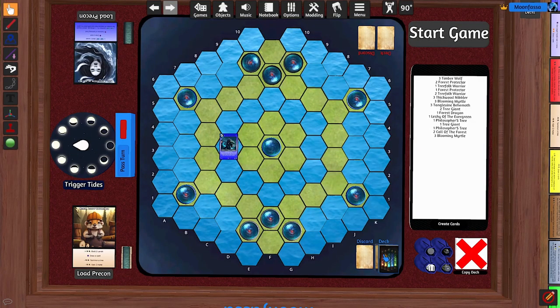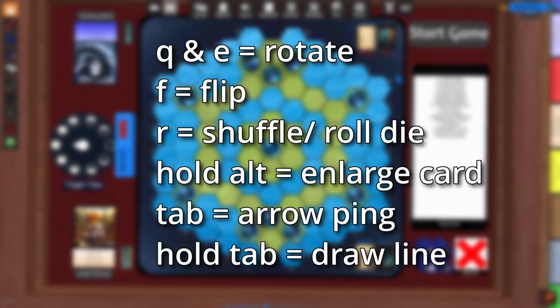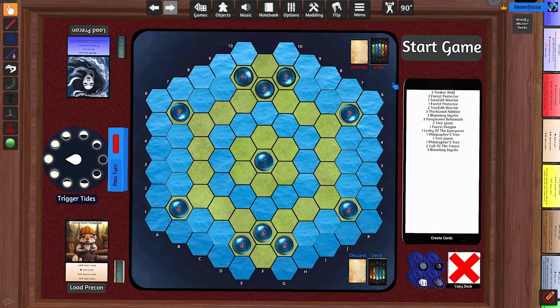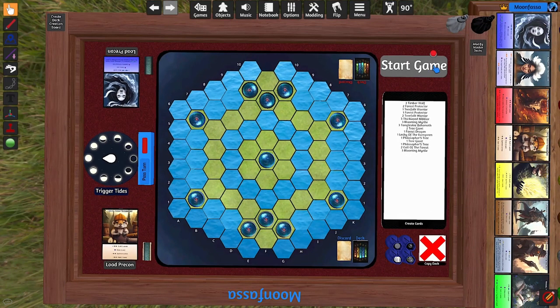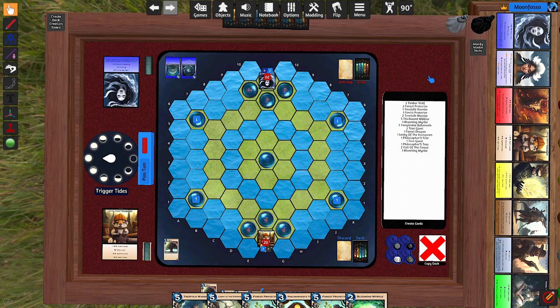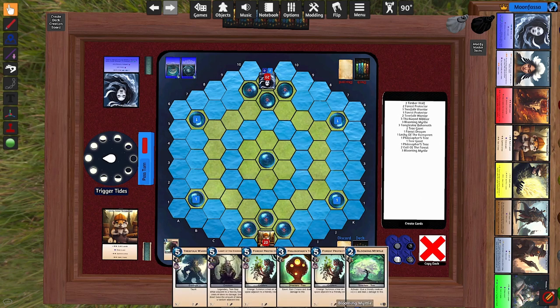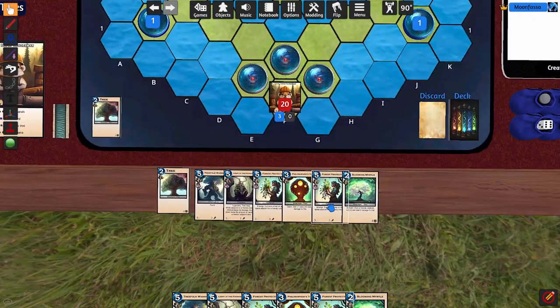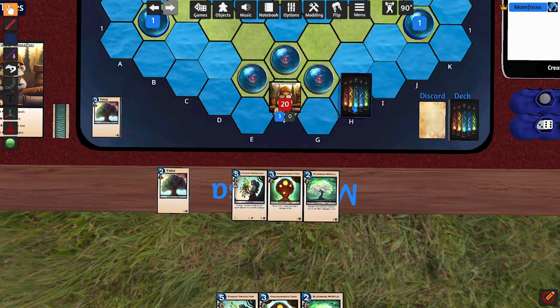Once you have your decks, we can slot them into the right spaces over here. If you're unfamiliar with Tabletop Simulator, you can rotate objects using Q and E on your keyboard, and flip it using F. Once both players are set up with their Alchemancers and decks in the right spots, click the start game button, and each player will automatically draw 6 cards from their deck. A lot of this mod will automate things for you, so you don't have to worry too much about micromanagement. For the mulligan, out of our 6 cards, we choose 3 of them to shuffle back into our deck. You can place these on top of your deck and press R to shuffle.